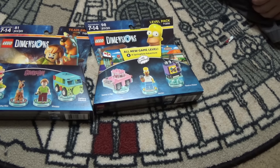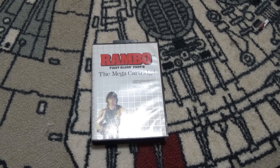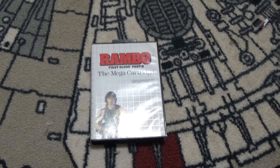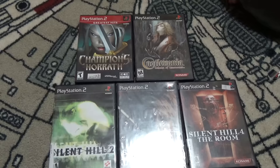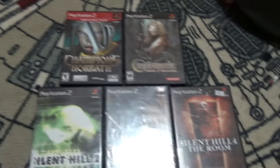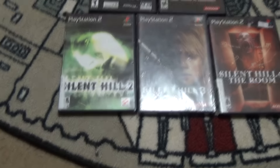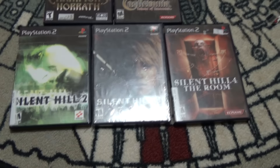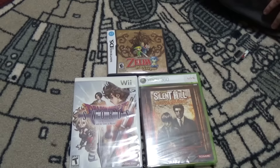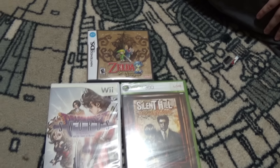Next up we got two Lego Dimensions expansion packs: the Scooby-Doo set and the Simpsons set. Here's a quick one-off — Rambo First Blood Part 2 for the Sega Master System, complete in the box. And here we have some PS2 games: one of my all-time favorites Champions of Norrath, Castlevania Lament of Innocence, Silent Hill 2, Silent Hill 3, and Silent Hill 4, all complete in the box.